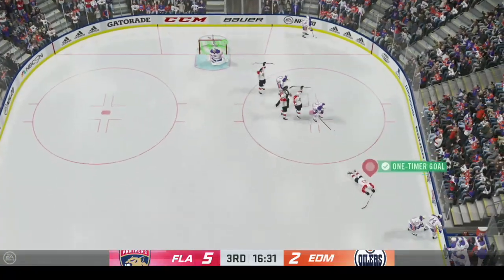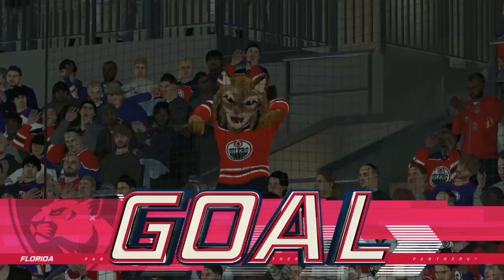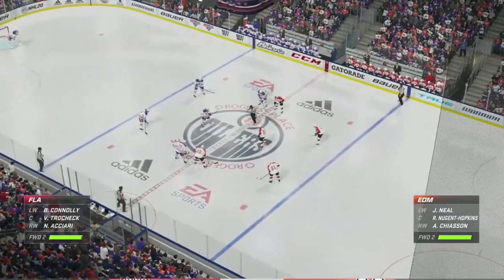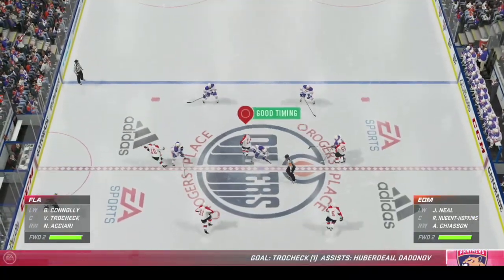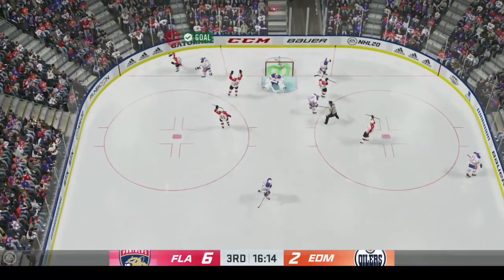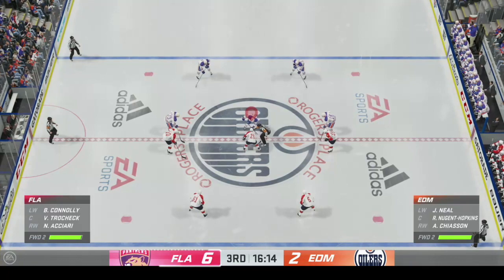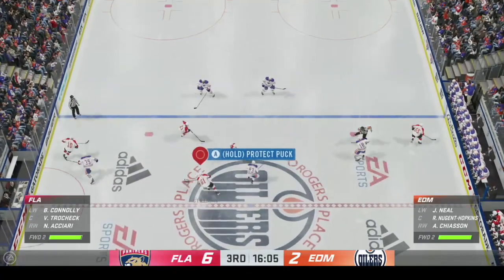Nice little backhander by Trochitz put in — it's 5-2 now. They seem stunned, like they cannot stem the tide. Four straight goals have been just a dominating stretch. Florida's goal scoring abilities have been on full display. I think I'm going to count the one-handed move — it did make a difference in creating room.